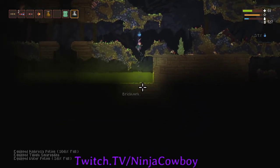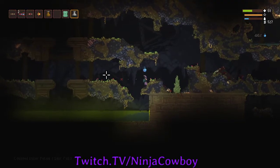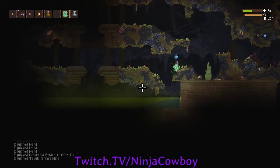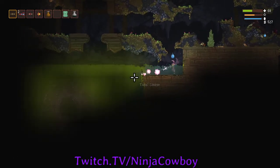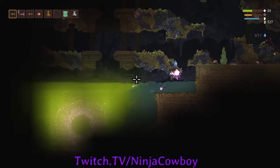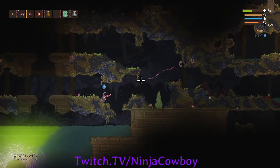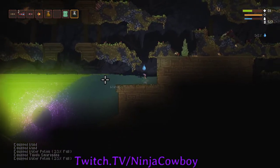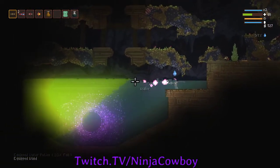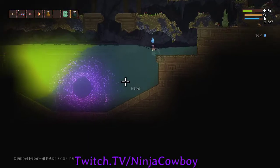Looks like we got ourselves a chest. I'm gonna turn this sludge into some water. This wand has a pretty fast fire rate — cast and recharge times are low — and the spark bolt with trigger early on is really, really nice. Let's get our water flask full and proceed through this beautiful biome.